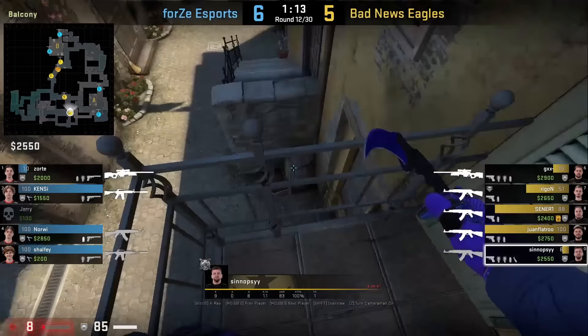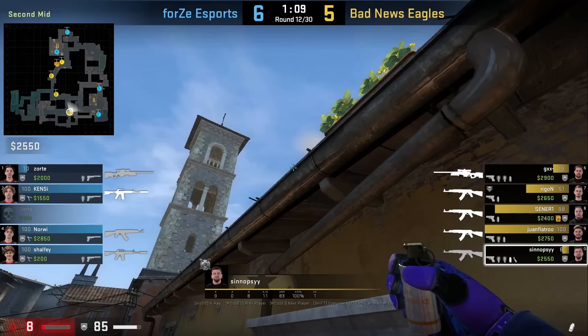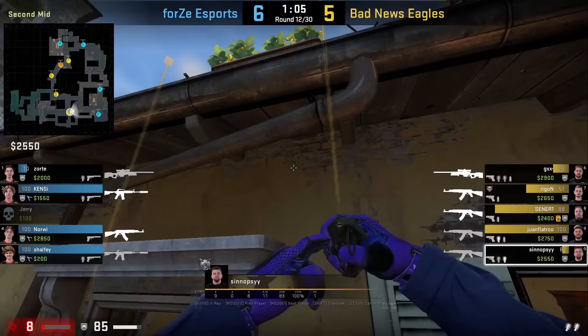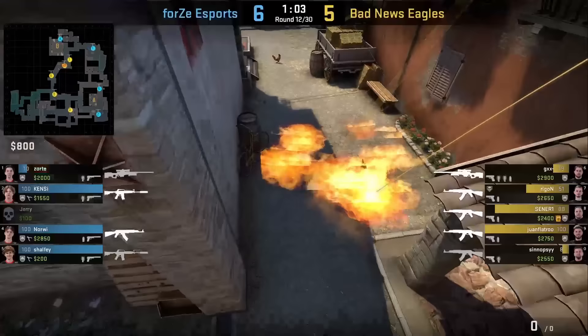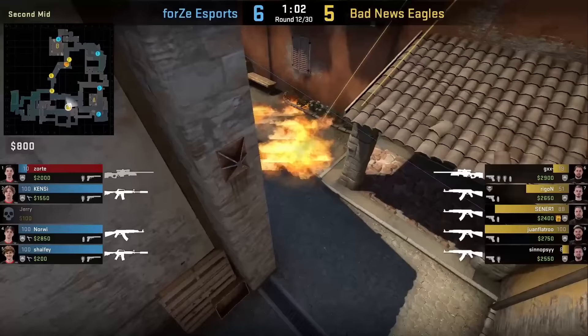Synapsy throws bracket control nades from the balcony: smoking left, mollying short, and flashing mid. The positioning for all 3 nades is in one position at the end of the rail. While standing for the smoke, aims as shown then left click throws. For the short molotov, aims to the left of this mark and jump throws. For the flash, aims here and jump throws. I've seen teams also pair this up with a porch molly since Synapsy's molly only covers short.